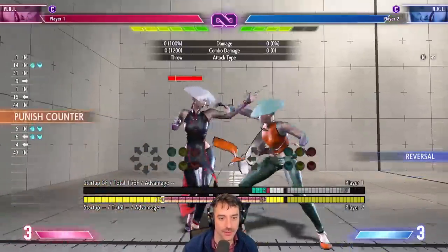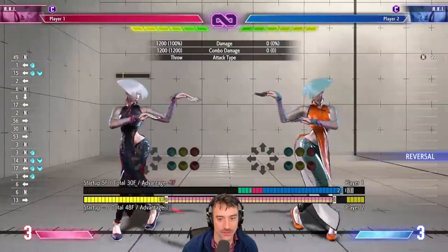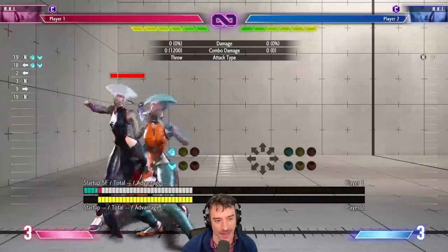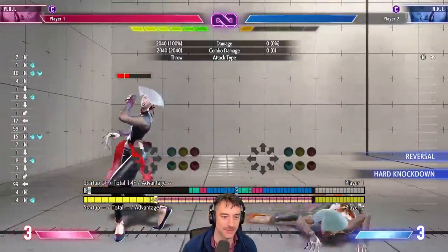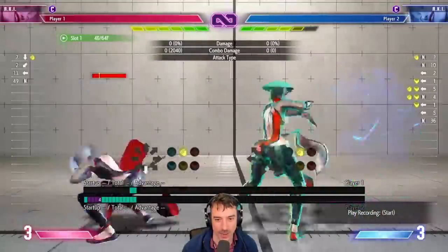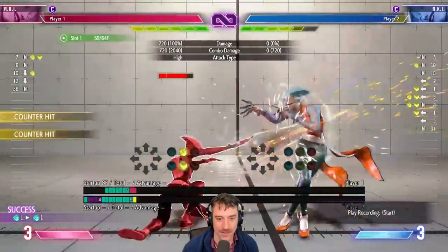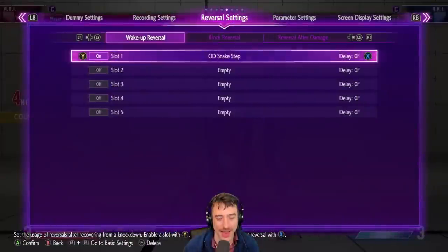You can definitely react to it when spaced out, and you might be able to catch the recovery as well. I wonder if there's a way to option select it. The reversal is not the best. The third weakness is I don't think she has the best way to stop drive rush — the only thing that seems decent is crouch medium punch, but compare it to Cammy's version which is way faster. So your reactions have to be really on point, and it probably loses to drive rush crouch jab too.